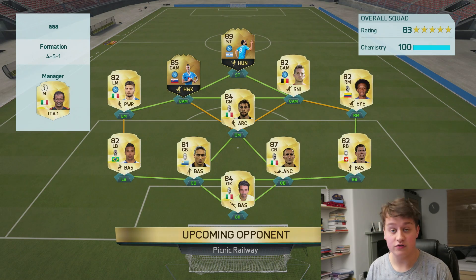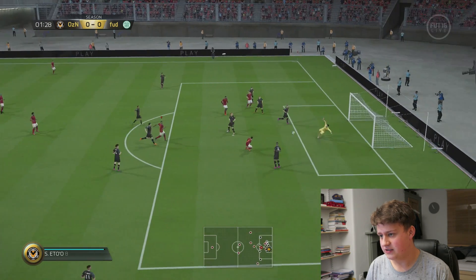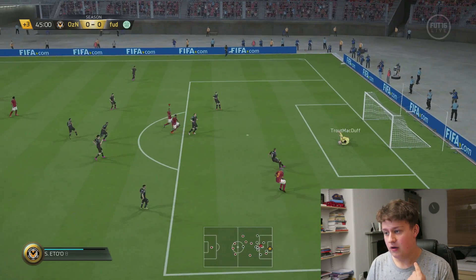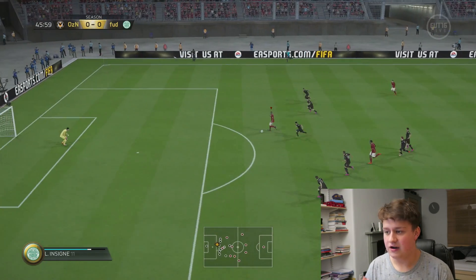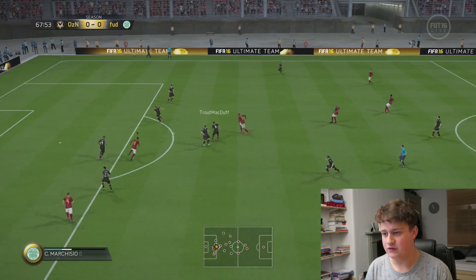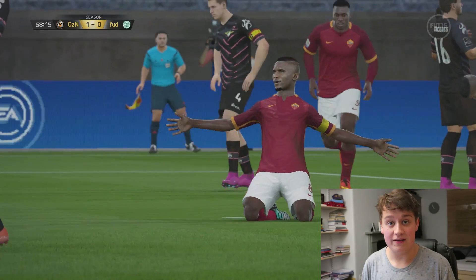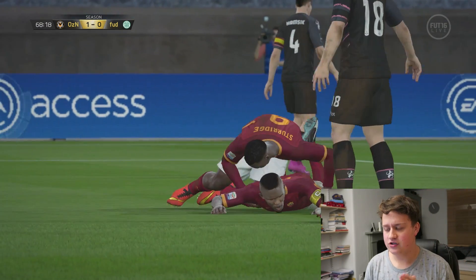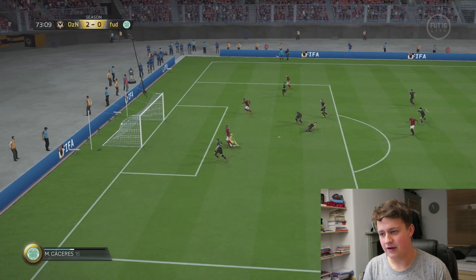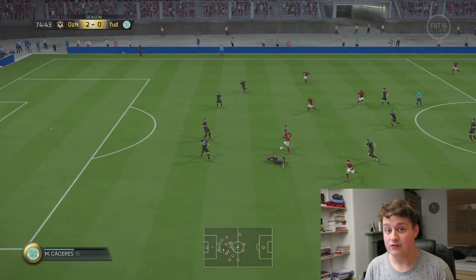Then we came up against a full Serie A team — a very decent A3 Raiders team. We start off with what I think is going to be a nice finesse. It's a very nice finesse but just went wide of the post, and then another just went into the keeper's hands. A nice through ball from Sturridge to Eto, sadly we didn't finish it. Then bang — spins and roofs it top left corner. A really nice goal by Eto, showing his lovely finishing. Strength from Sturridge, chips it to Eto, bang — that's two goals already in this match.